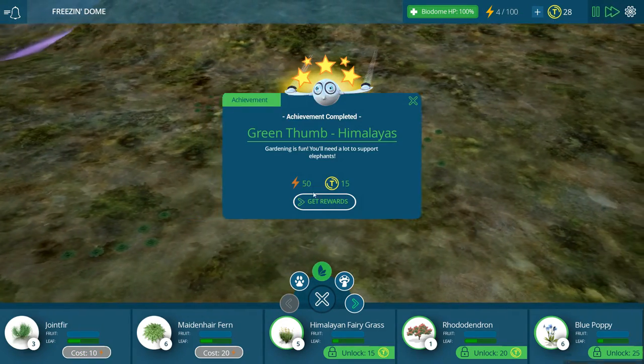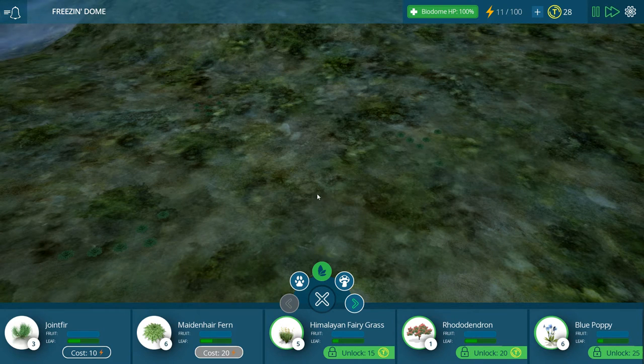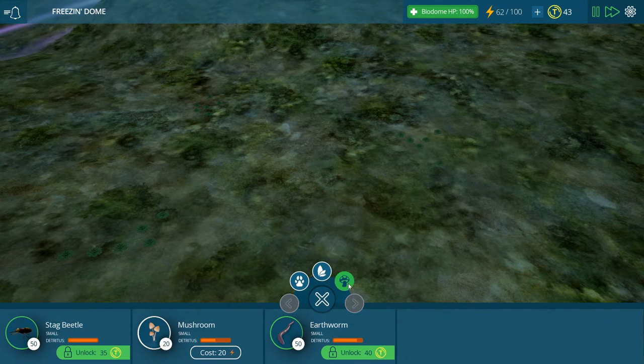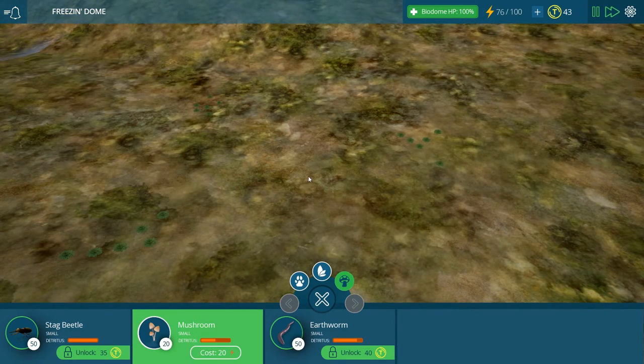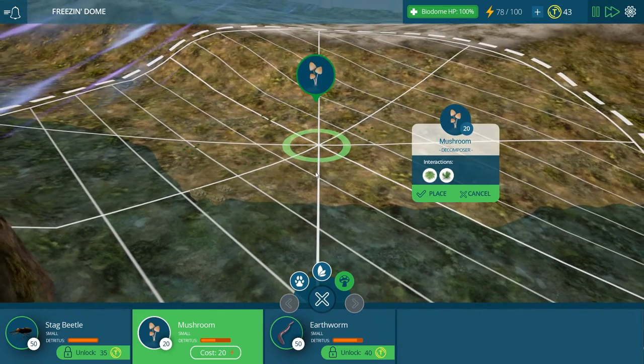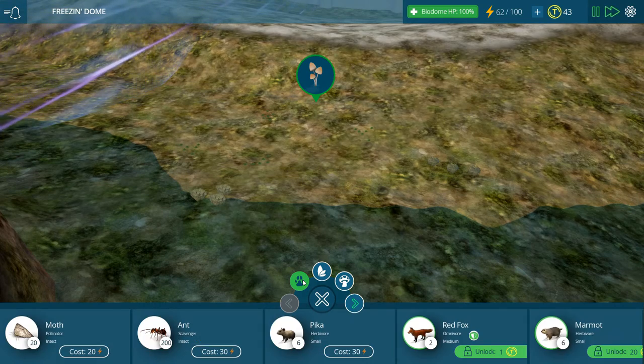Let's speed up time a little bit. Gardening is fun. You need a lot to support elephants - so apparently we need a lot more stuff to make the elephants keep going. Stag beetles - that's new. Earthworms we had, right? No, we had centipedes. So we have earthworms now, and then mushrooms. Let's just use our mushrooms - covers a good amount of the map. Let's place them - we'll be good with detritus.